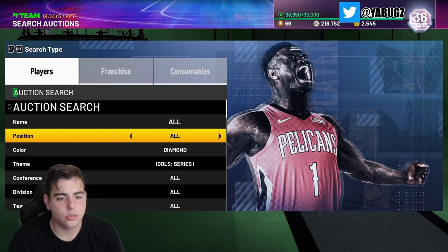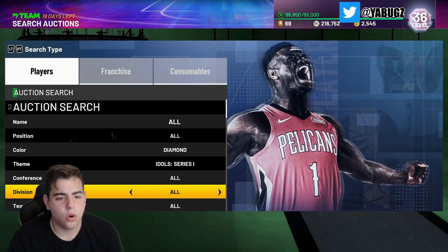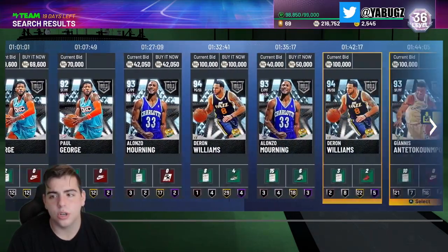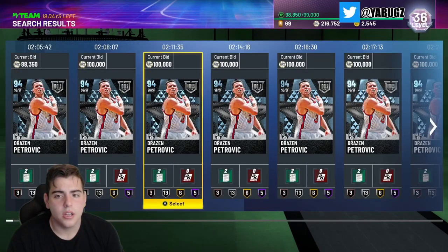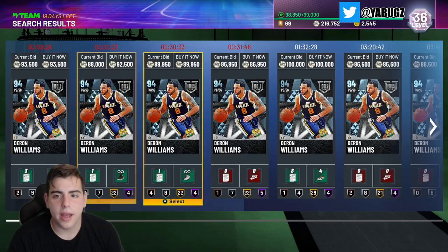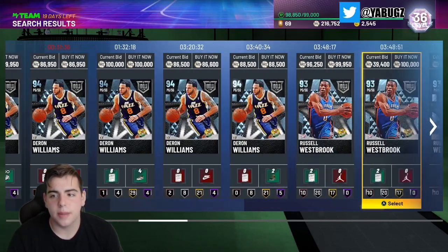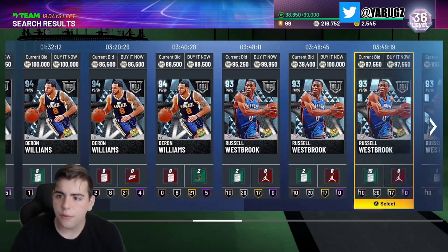We got a long way to grind this week but let's keep going about the market. Let's check out Drazen Petrovic and Russell Westbrook — there should be a couple 100k Drazens. Not a bad snipe filter. I think you could go Diamond Idols — it's only Diamond Idols Series 1 and Idols Series VIP. So it's under Idols Series VIP. You do need a couple cards to make this filter good. Drazen Petrovic is on here. Shooting Guard VIP — you could go Point Guard VIP but Deron Williams will be in the way. Westbrook's a buyout — this snipe filter's not terrible, there is a little scrolling but maybe you could get a Deron Williams or Westbrook snipe.